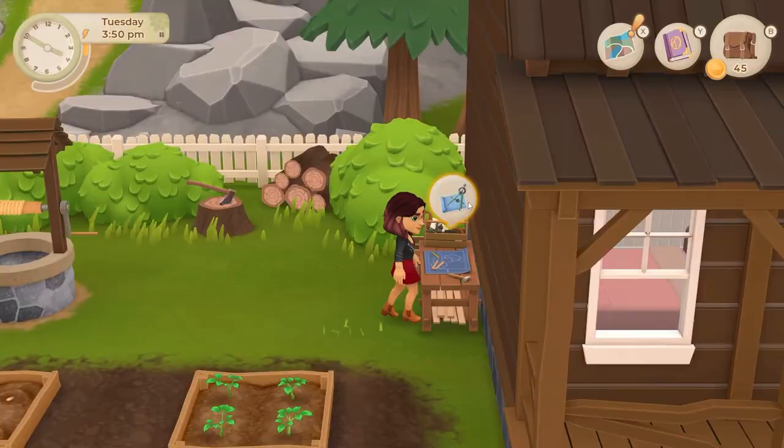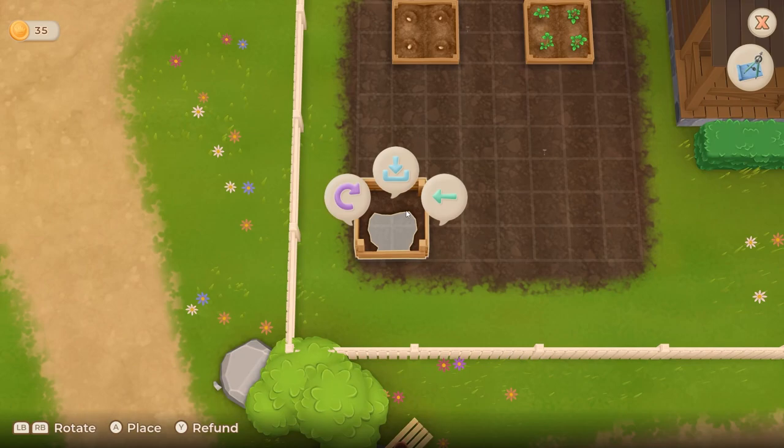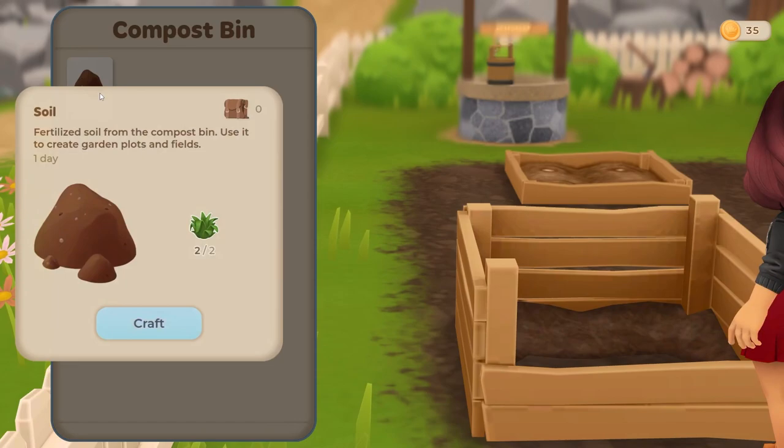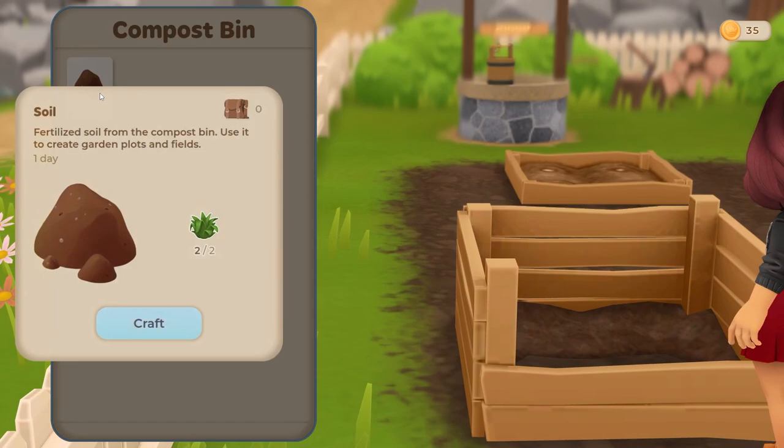Another item to start collecting from day one are weeds. On day two, you'll get the axe from your grandmother. Gather six wood and build the compost bin. Weeds are used in the compost bin to make soil, which is then used to make planting beds. You'll need plenty of planting beds to grow crops and make money.